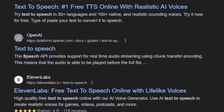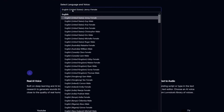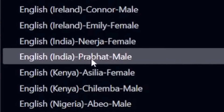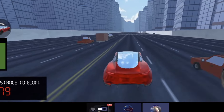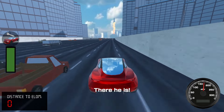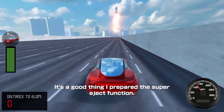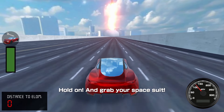I looked around for a good text-to-speech voice option online and found this website called Love Voice. I was playing around with some of the voice options they have, and they were all kind of similar. But one of them in particular stood out to me — his name is Prabhat. When the distance counter reaches zero, unfortunately by that time Elon has escaped to a rocket. But Ego has some tricks up his sleeve: 'It's a good thing I prepared the super eject function. Hold on and grab your space suit.'